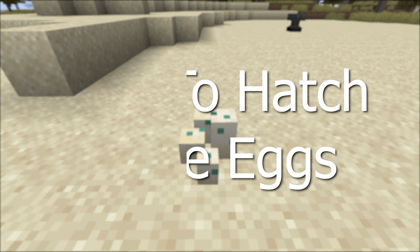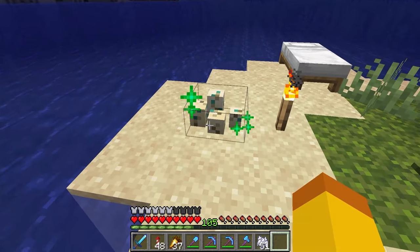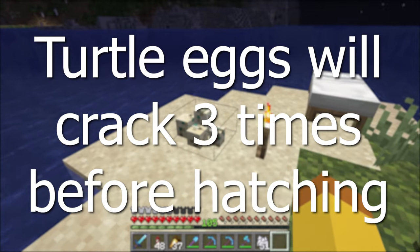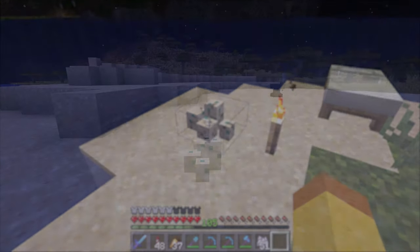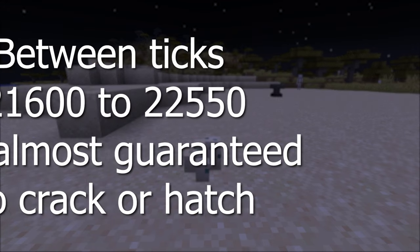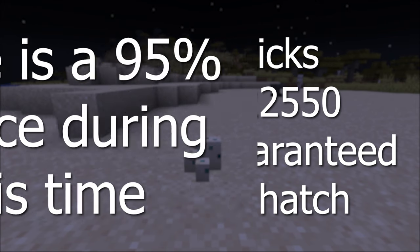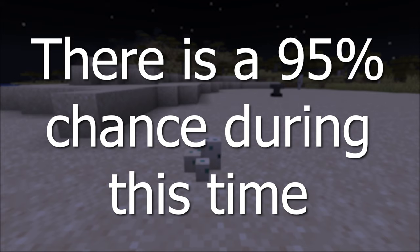How to hatch turtle eggs. To hatch the turtle eggs, the player has to be within 128 blocks, so the turtle eggs are in a loaded chunk. Turtle eggs will progress by cracking and will have a green effect like bone meal when this happens. It is a very low chance for turtle eggs to progress during the day. Between game ticks 21,600 and 22,550, the turtle eggs are almost guaranteed to crack or hatch. There's a 95% chance during this time.